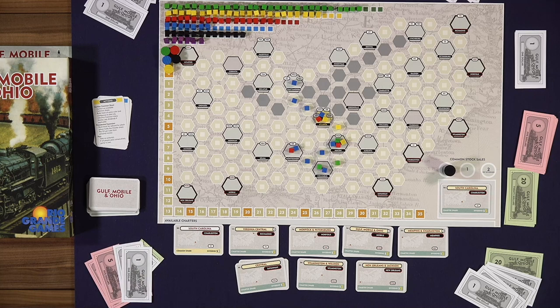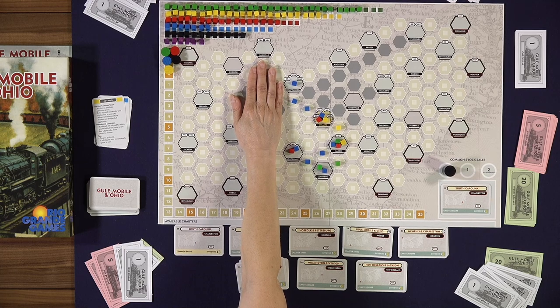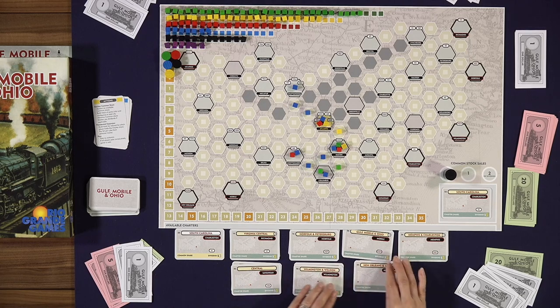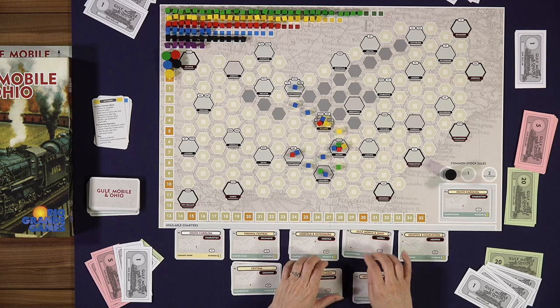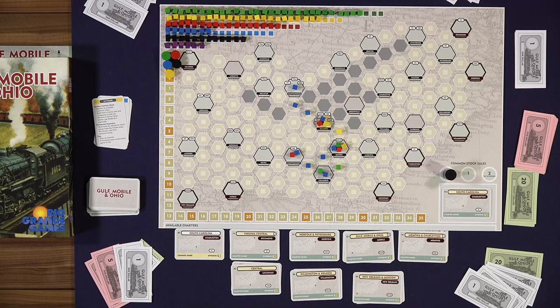This is where the trick comes in: at the top of the board there are lines of cubes that tell you exactly which railroad is going to be which color. At the very beginning of the game, there are more green railroad cubes than any other, so the first railroad — the South Carolina — will be green. That's very important because at no time during the game can two green cubes ever touch each other. There will be many railroads that are green, but they can never touch each other because you would never know which railroad you're looking at.